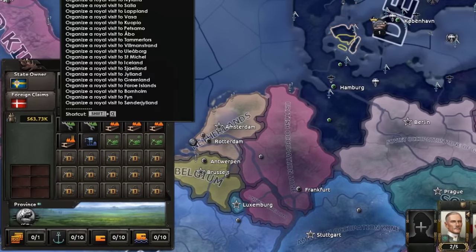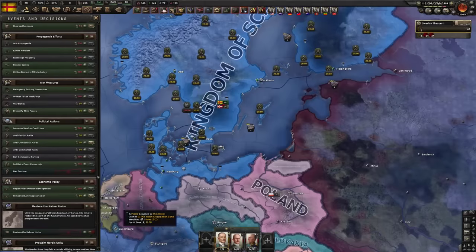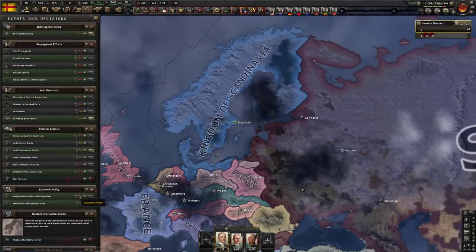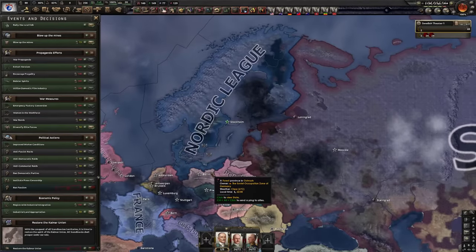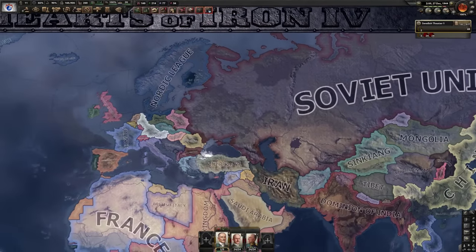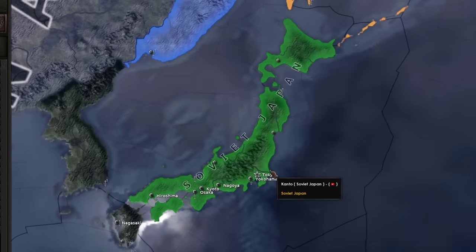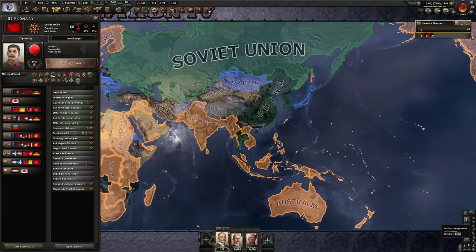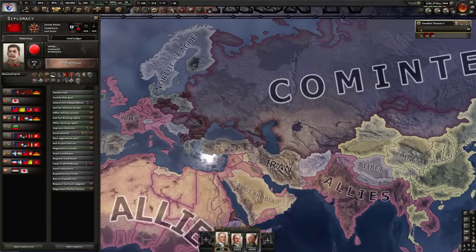Denmark has now been integrated so we have it as cores. More funnily enough, we can go ahead and restore the Kalmar Union and then immediately proclaim Nordic Unity. Our country is looking pretty good. They've also gone ahead and beaten Japan — wait, Soviet Japan? The Comintern is looking incredibly powerful and I don't think I'll be able to take them on my own, but maybe the Allies might get involved in a war with them.